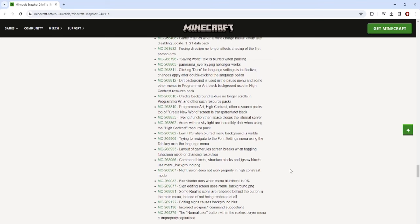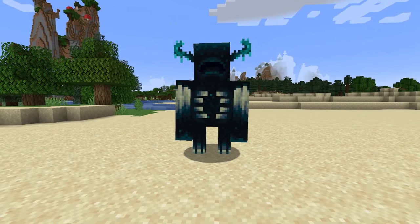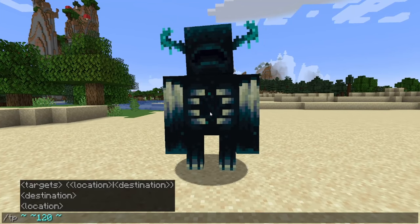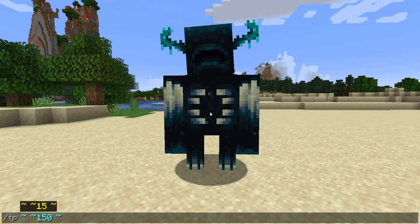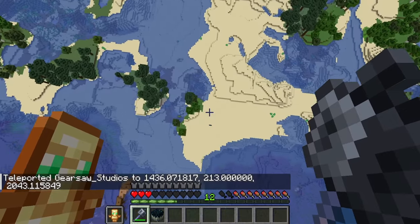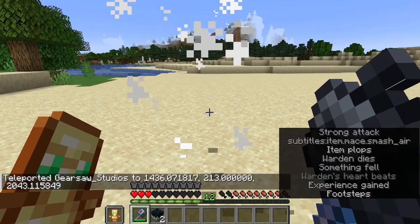Now it's time to look in-game at what this does exactly. To get an idea of how strong the mace is without going into boring statistics, I'm going to teleport myself quite high up — 150 blocks up. You can see I'm in survival, I have a totem just so it's easier to record. And what do you know, the warden's dead.